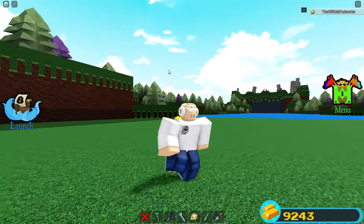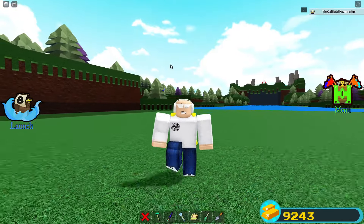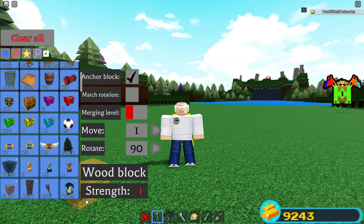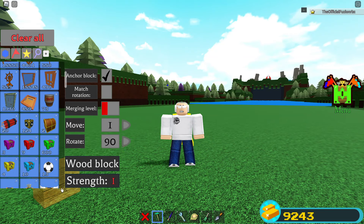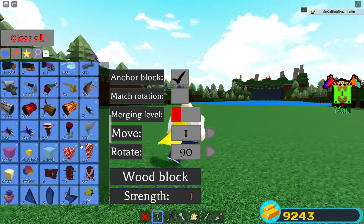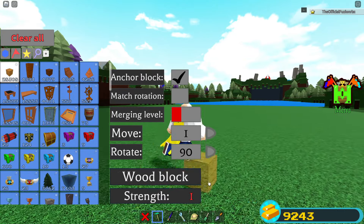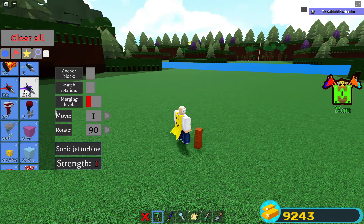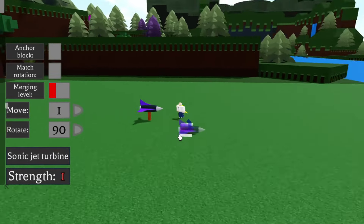There's also another hidden feature: if you open up your build menu, there is an arrow right next to your blocks that can scale the menu so you have access to more blocks. It's kind of hard to see, but there's a little arrow you can drag that scales the block panel up and down.